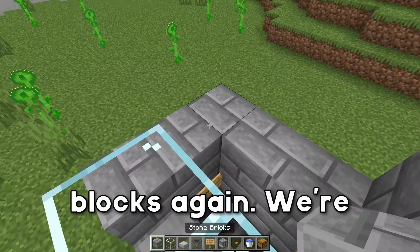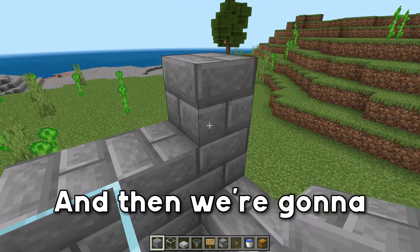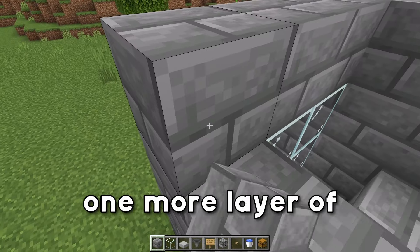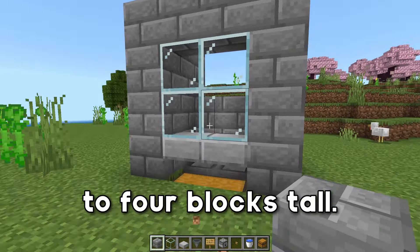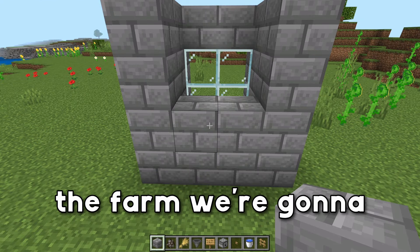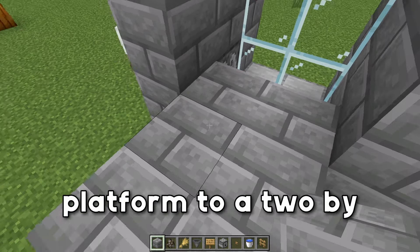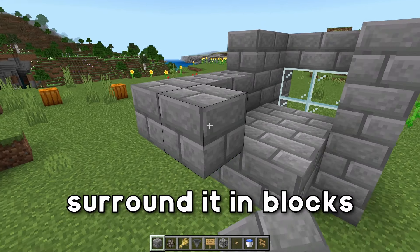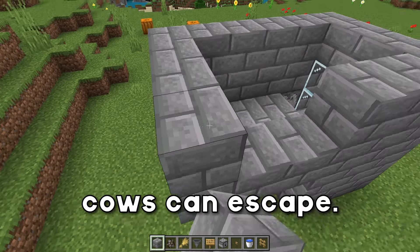Go ahead and grab your blocks again. We're going to build up this time by three, and then finish this off with one more layer of blocks, bringing the total of the front side to four blocks tall. On the back side of the farm, we're going to place down a two by two of blocks, bringing this platform to a two by three square. Then we're going to surround it in blocks to fully encase it so none of the cows can escape.